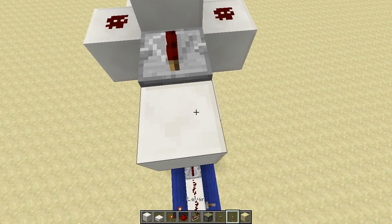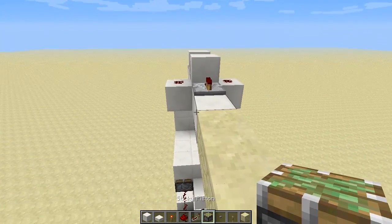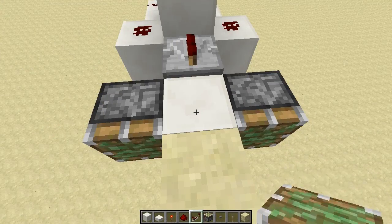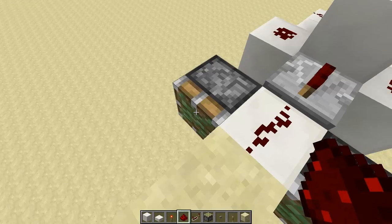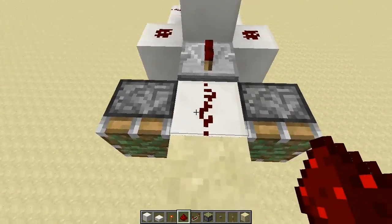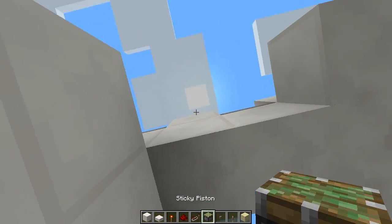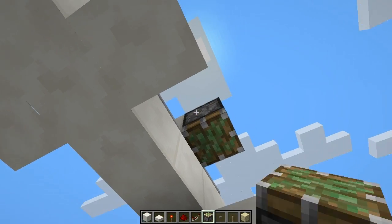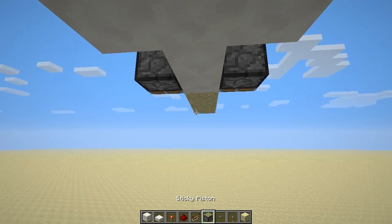From here we're going to come out one more block and then place some temporary scaffold to stand on — coming out 3 blocks will be enough. We can place pistons facing out, there and there, and redstone on the block between them. These pistons can be normal pistons; it really doesn't matter unless making them sticky would grab a block you don't want them to grab. Then we hop down here and on the side of this raised block, stick a piston facing down, one next to that, and the same on the other side. Put door material on the bottom of those.